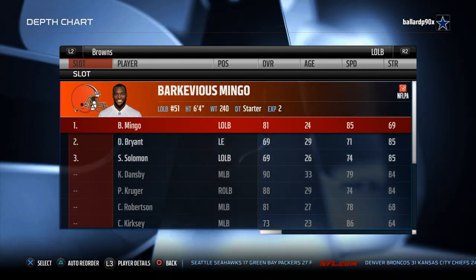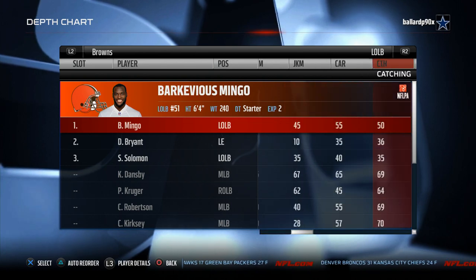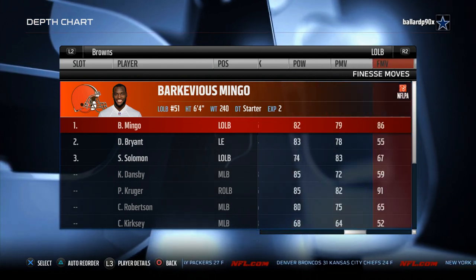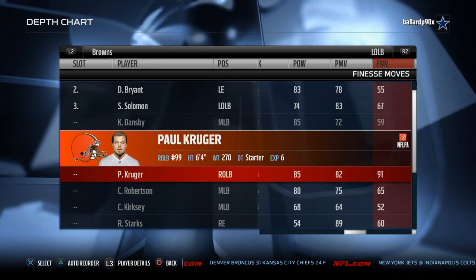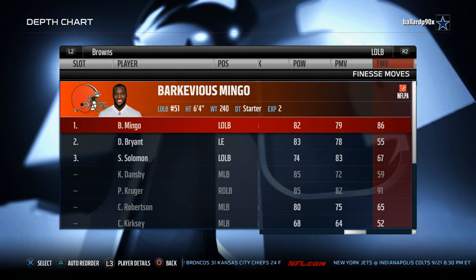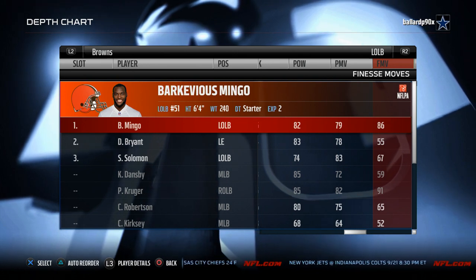Barkevious Mingo at 85 speed — this guy is a monster and I like to put him at defensive end. He does a really good job in the pass rushing game with the finesse moves. You also have Paul Kruger at 91 finesse moves — a really solid pass rusher. I put those guys at defensive end and two beefy guys at defensive tackle, and they work really well.